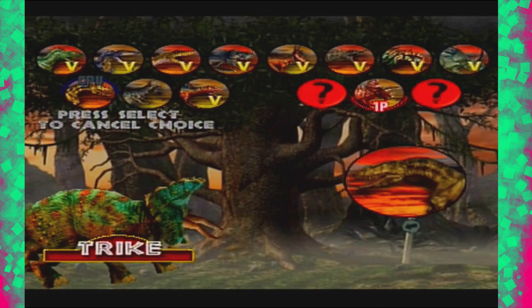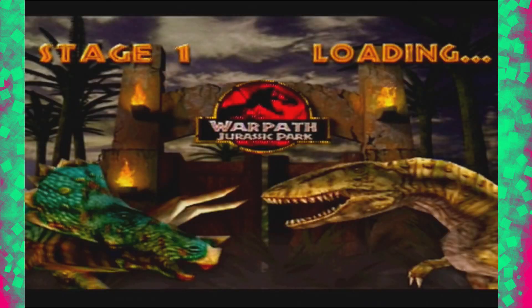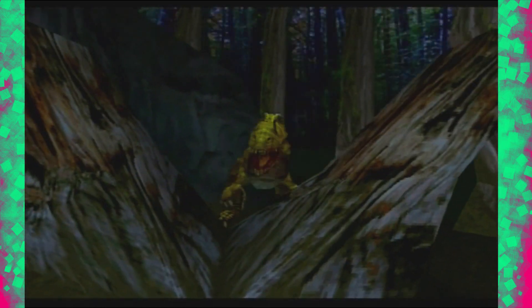The Triceratops and the Pachycephalosaurus ones seem to be the characters that are the most OP. Unfortunately, I am going to be using this strategy guide. Trike is basically Styrak with a little more armour on board, so that's good. Same tactic applies here.